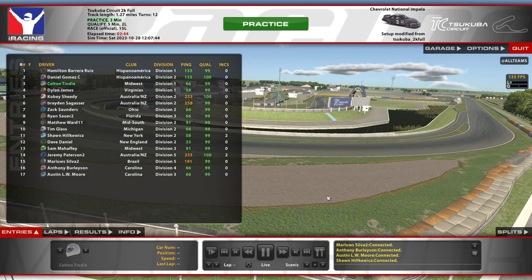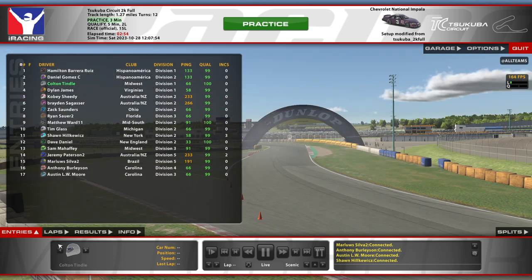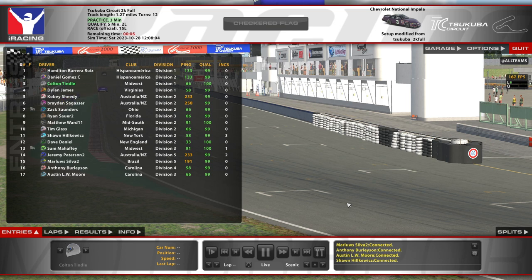Hello and welcome to Arca. We are here at Tsukuba this week — a really interesting, fun combo. We're doing some road racing here in Japan. I think this is going to be a really fun one. I'm very excited to get started. I've always kind of liked how the Arca car runs on road courses. I've enjoyed different combos like Lime Rock in the past — that was a good time.